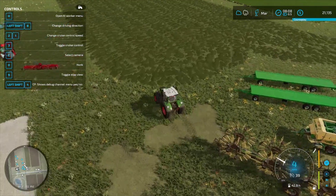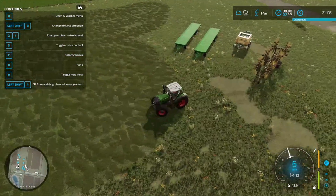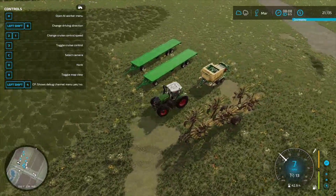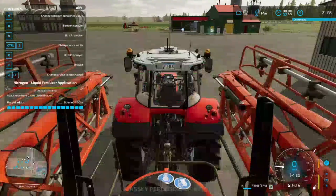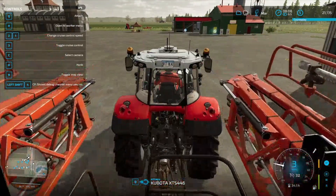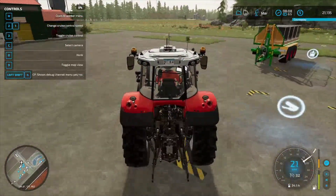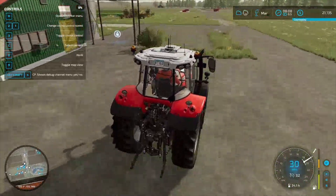Then let's hook this up to the baler — there's no reason not to. We'll bring the Massey up and hook it up to one of the trailers when we're ready. Since we are already on the Massey, let's bring the Massey over. We're going to hook to one trailer, pull it off to the side, then hook on to the other trailer and get out of the way.